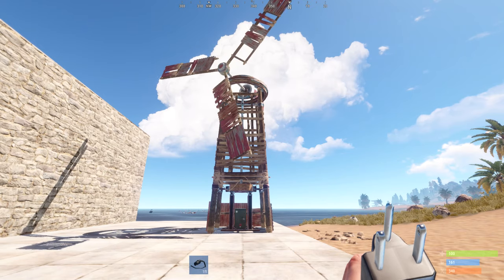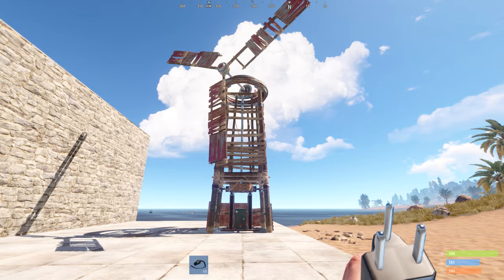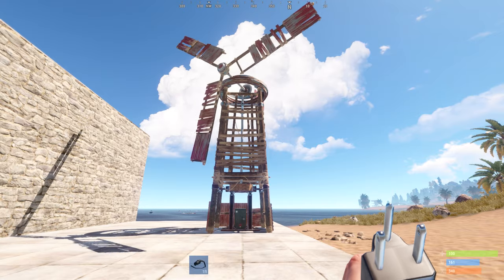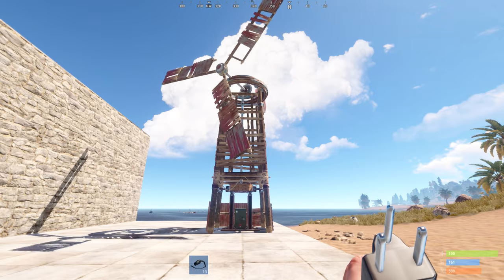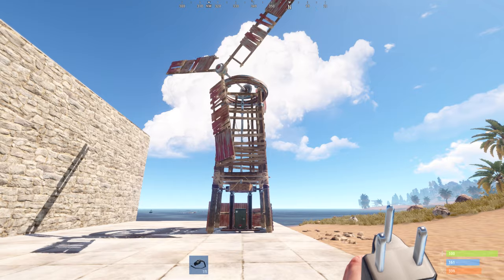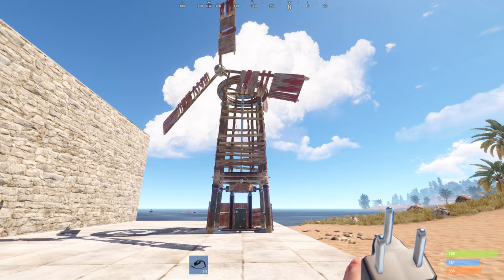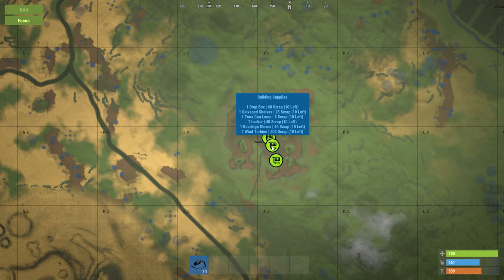Next up is the wind turbine. This is the more powerful item for gathering electricity — you can easily surpass 100 watts during a day or night cycle. The higher up you place it, the more electricity it will gather from the wind. However, if you're building in certain areas like a temperate forest or at the bottom of a rock formation, your night cycles may have lower output. It has one output slot and can be purchased at the bandit camp — at the time of this video the cost was 500 scrap.